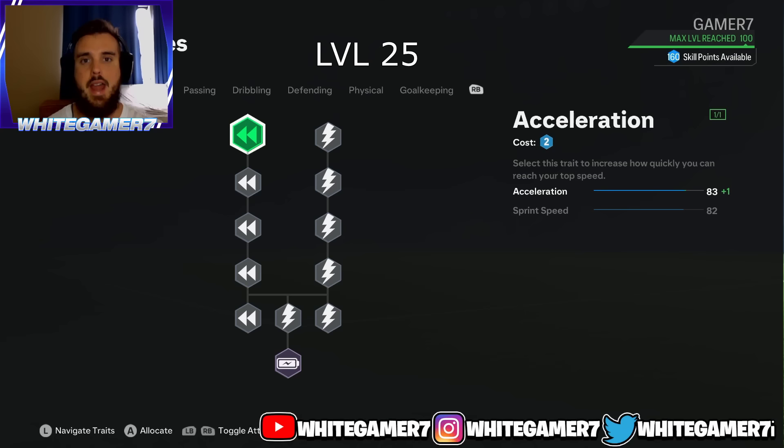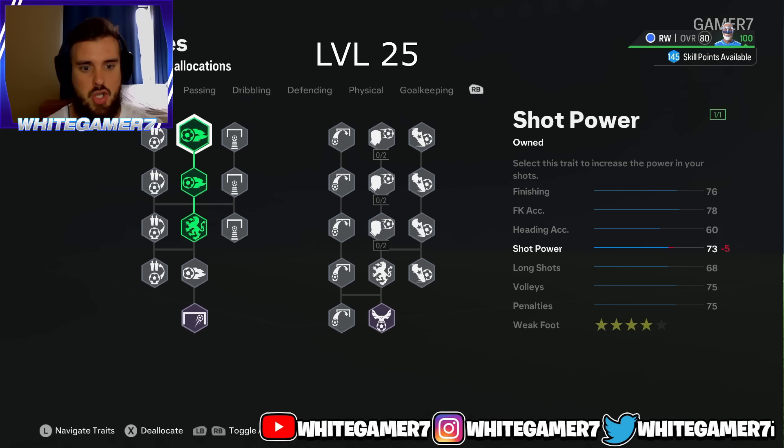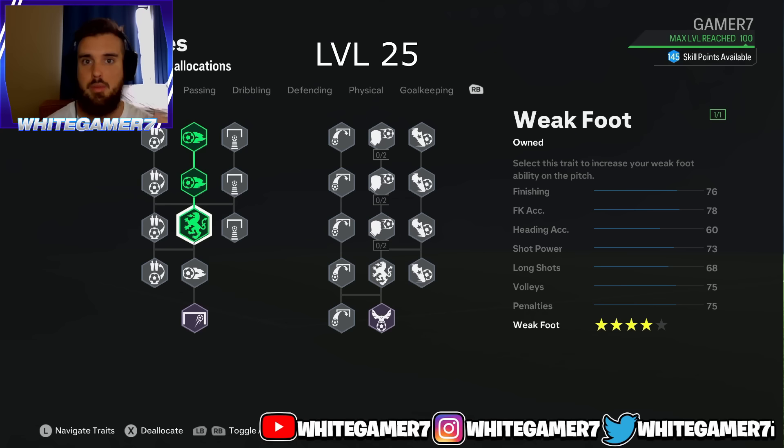For the skill tree at level 25, you're only gonna have 43 skill points. Focus on acceleration and one sprint speed — this gives you 85 acceleration and 83 sprint speed. It's not the greatest but should be more than enough pace to get by opponents. For shooting, get the four star weak foot, which also boosts shot power. As a winger you want to be able to pass and shoot with both feet so you don't make it obvious to your opponent which is your strong foot.